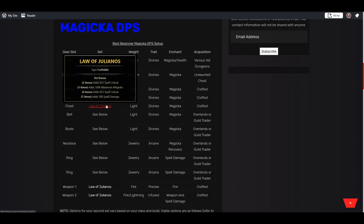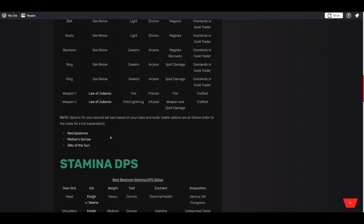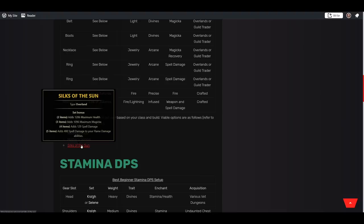Julianos is one of the most staple Magicka DPS sets — it's never really the best set compared to meta gear sets, but it's never the worst either. It's always a very solid option for Magicka DPS 100% of the time. The best part is it's crafted, so you can pair it with an overland set for a good combination of gear. The best overland sets depend on your character: if you're a Magicka Dragonknight you'll want Silks of the Sun, which gives maximum health, maximum Magicka, spell damage, and 400 spell damage on flame damage abilities.